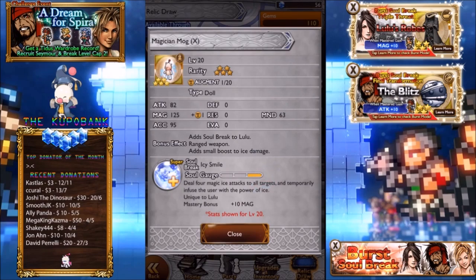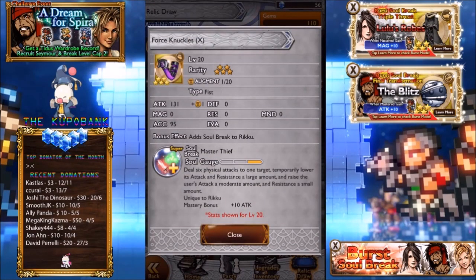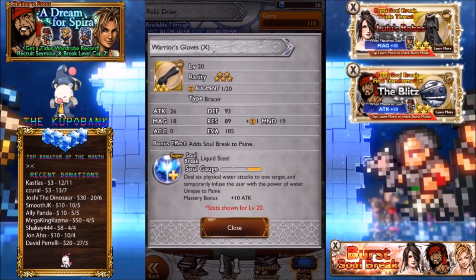Magician Mog — 125 attack — adds a small boost to ice damage and infuses the user with the power of ice, which is pretty good along with a burst soul break. Force Knuckles — you've probably seen me use this in the torment dungeon, though I only used it once and it wasn't great because the enemy doesn't really use many physical attacks. But the actual attack itself is pretty good: raises attack and resistance by a large amount and raises the user's attack a moderate amount and resistance a small amount, so it stacks with Shout and makes Riku a really good attacker.